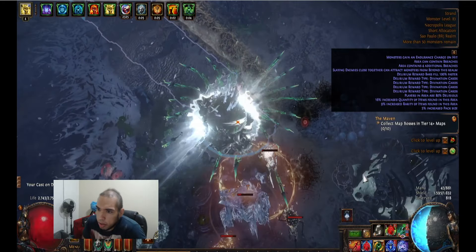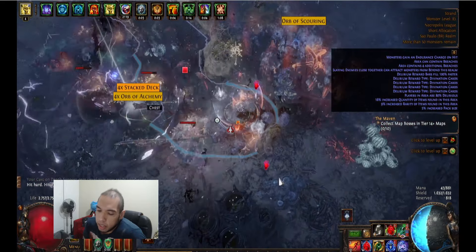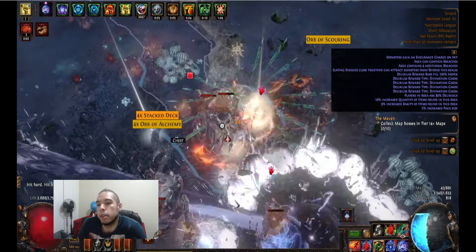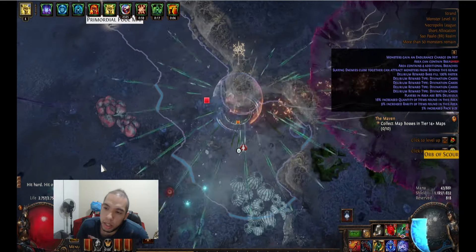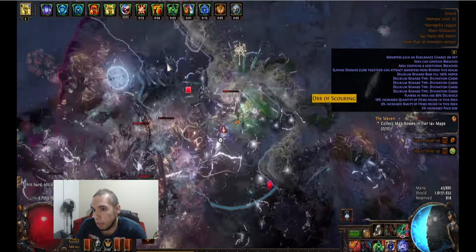I'm getting about 8 divines per hour now. I get 60 decks per map and they are 120C, so each map is about 60C profit. I do about 15 maps per hour, so that's 900 chaos per hour on diviners.